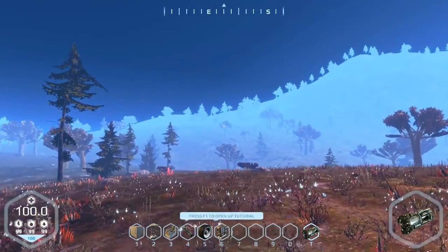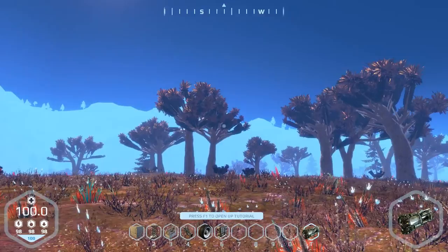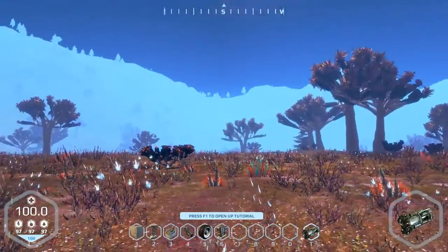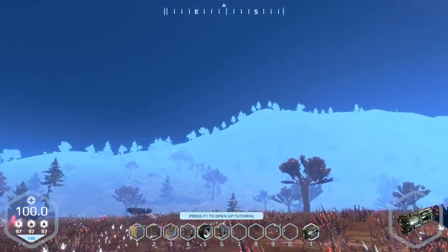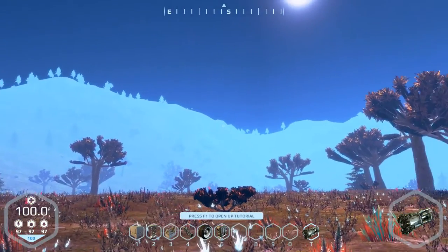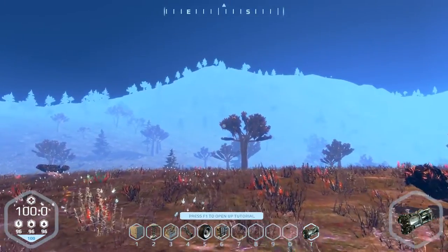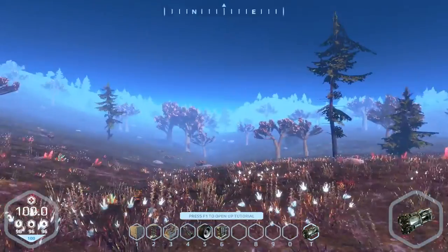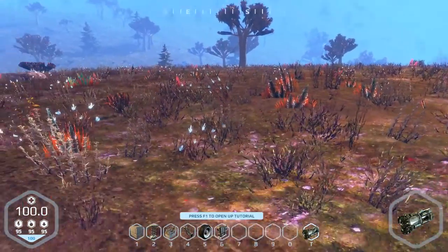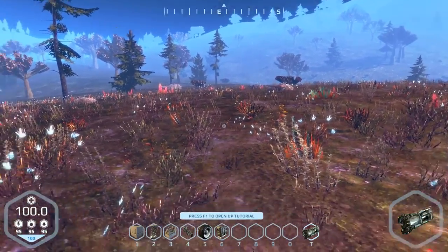It's important to note that Planet Nomads is currently in the alpha stage of development, so you're going to see some things that wouldn't necessarily look normal — for example, this blue coat over the mountains and trees in the background. When you get closer it disappears, but normally in a release you wouldn't see that sort of thing. You'll see some other things along the way as well.